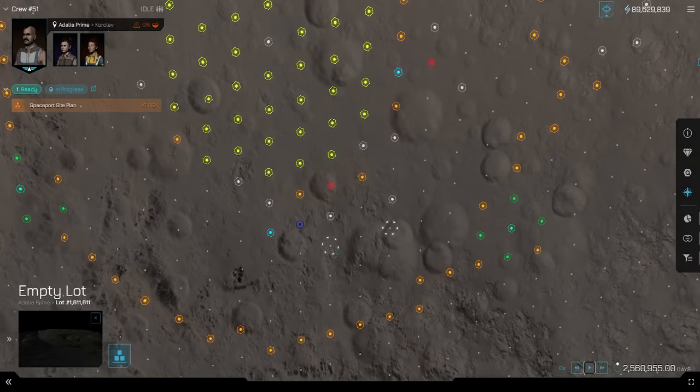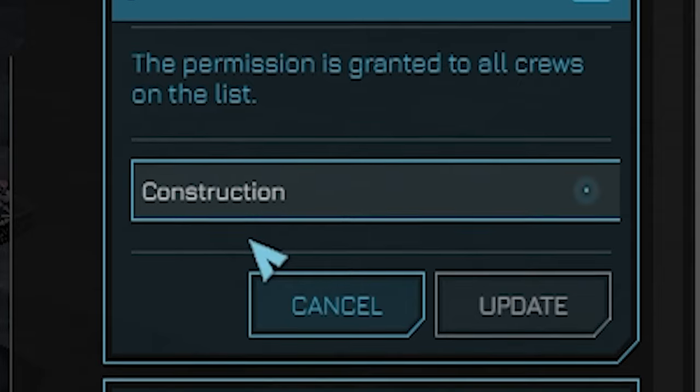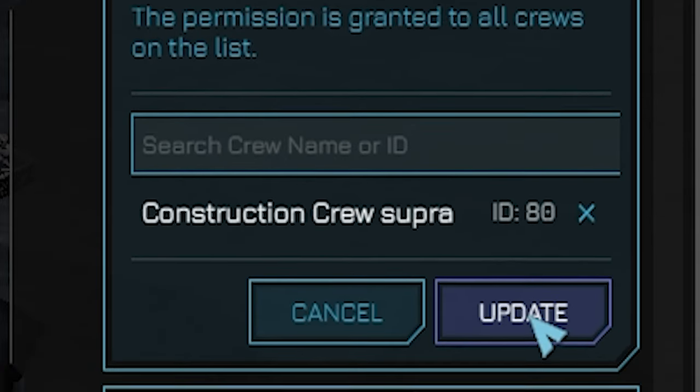Product Access Permissions: If your ship is going to be hauling or moving goods, it's important that multiple crews have permission to add and remove goods from your ship. Be sure to add all relevant crews to the allow list under add products and remove products in the ship's permission settings.